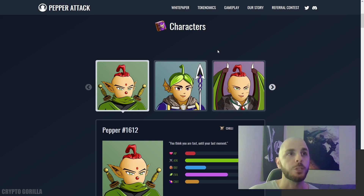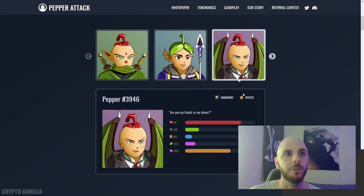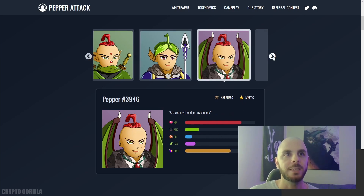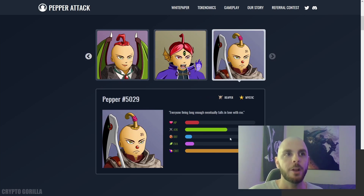If we look here, you have some characters and if we click the different ones, you're going to see they have different classes based on pepper names — Habanero, Bell, Ghost, and Chili. When we click between them you're going to see the base stats change. This one is a tank, this one is more evasive and defensive, and the Reaper has a higher crit and high attack. So it seems like there are going to be five different classes available in this game.